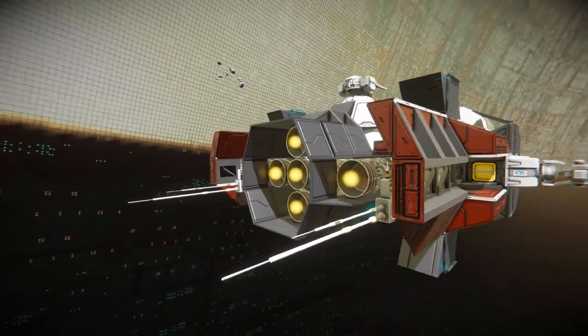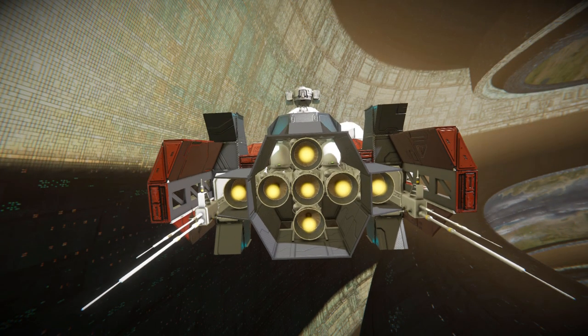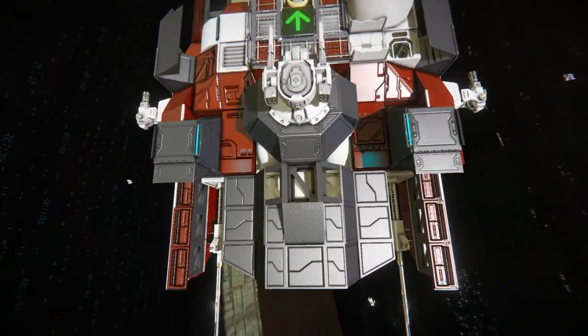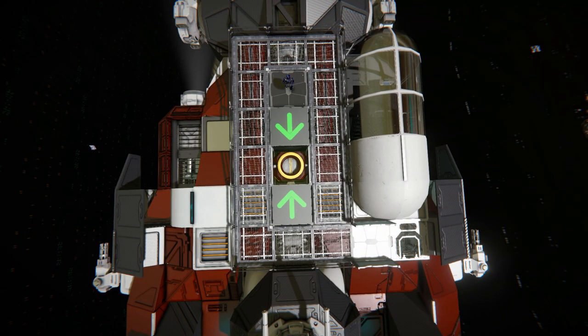Coming around towards the very back, this is what's going to push us around — we've got one hell of a lot of hydrogen thrusters, as well as two antennas to make sure you can always find this thing. Moving all the way up and looking down, that's what we get. Going towards the front, there are arrows on LCD screens pointing towards a small landing pad for a little fighter or even a mining ship to dock up to and unload anything collected.